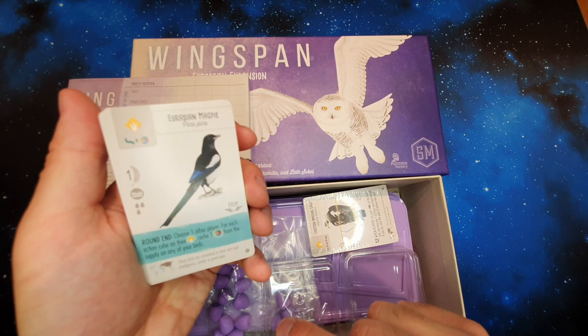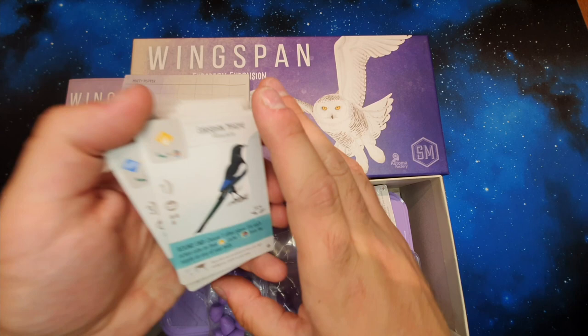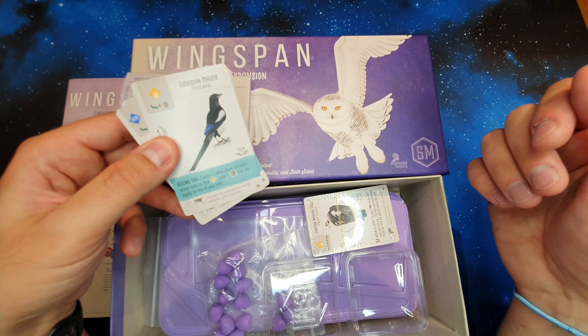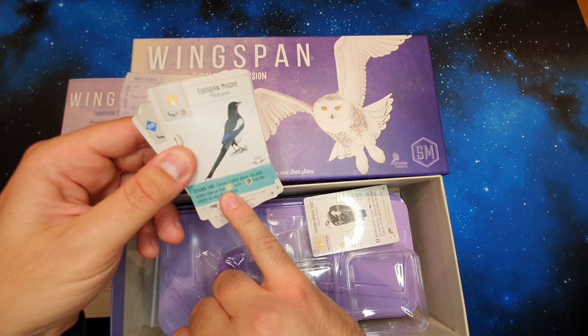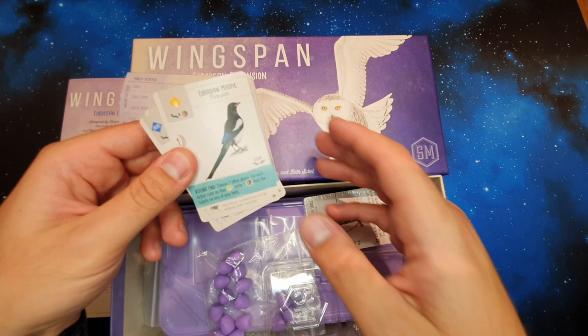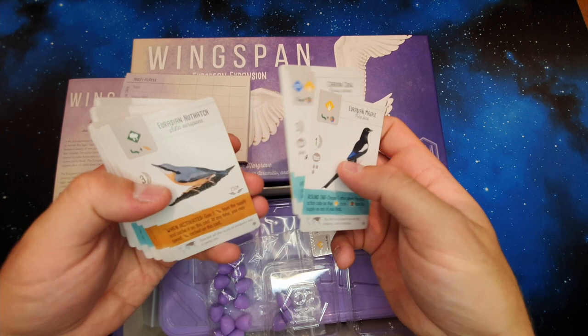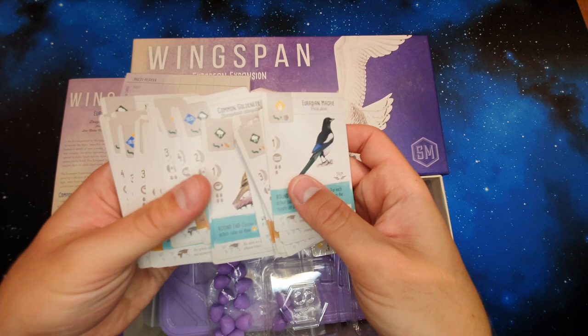There are new birds here that have a new type of power on them — a teal colour — and these are the round end powers. Specifically you're going to be triggering these four times in the game, once at the end of each round. They add a little bit of difference to the game. For example this one: choose one other player; for each action cube on their grasslands, you get to cache one random food from the supply on any of your birds. There are also new brown powers with a bit more interaction, and pink powers too, with a bit more interaction with other players, which is very welcome.